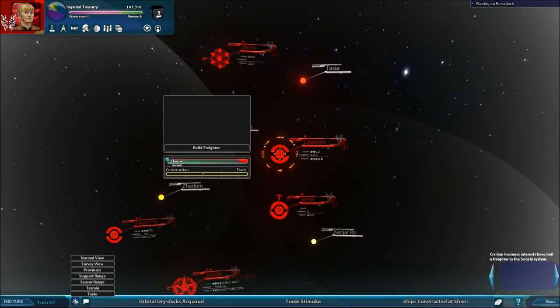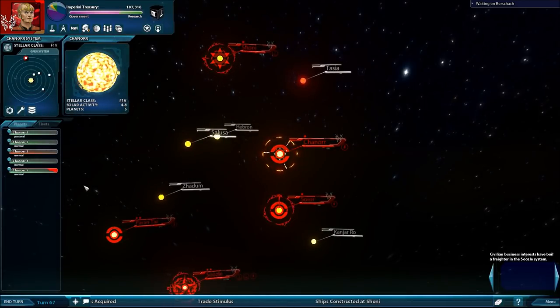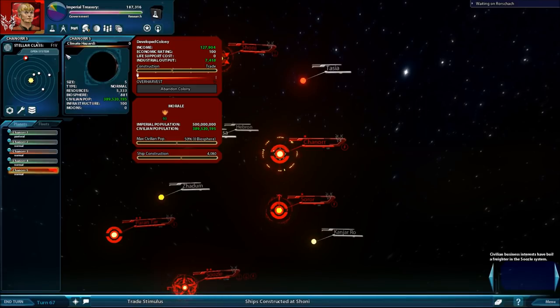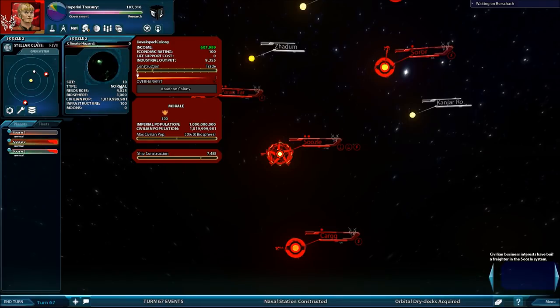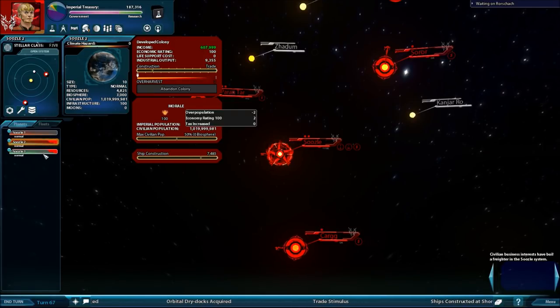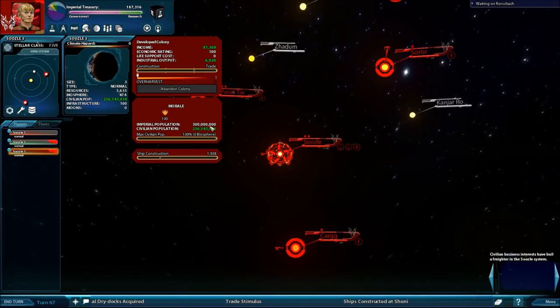Let's take a look at Channer 5 and individual colony management. The most important statistics for a planet are climate hazard and size. Size sets a top limit on population — more population directly relates to more tax income. The larger the planet, the more people, the more money you make. Your home world is always a size 10 planet — over a billion in imperial population and over a billion in civilian population, generating huge income. Sousal 2 by contrast is size 3, so it's got a maximum imperial population of 300,000.